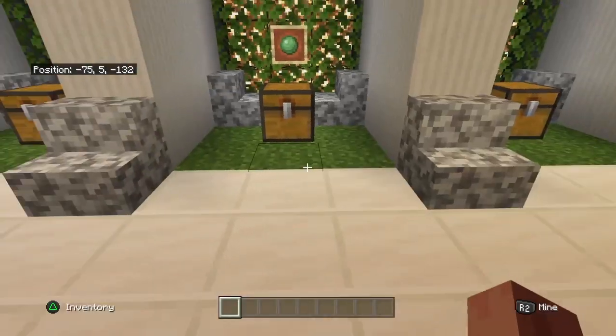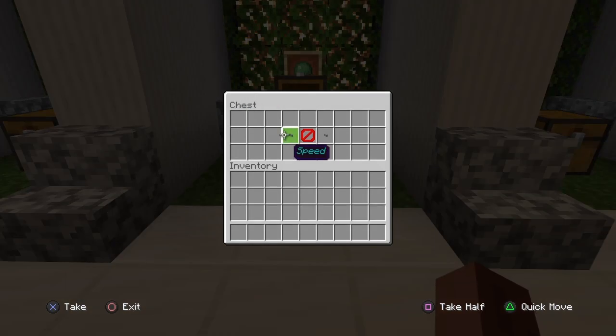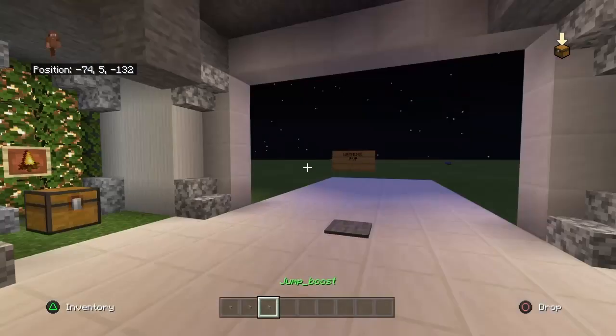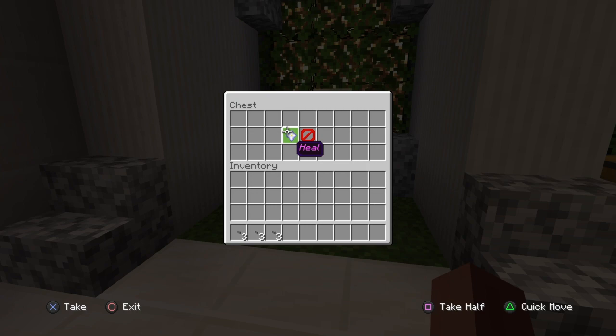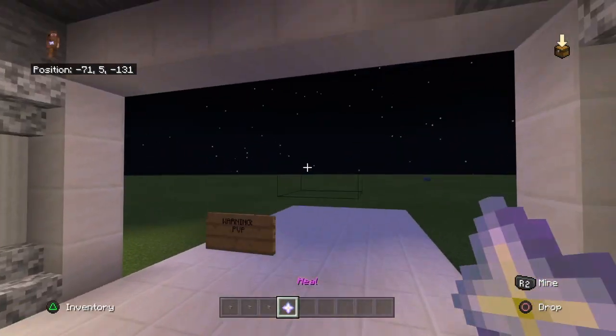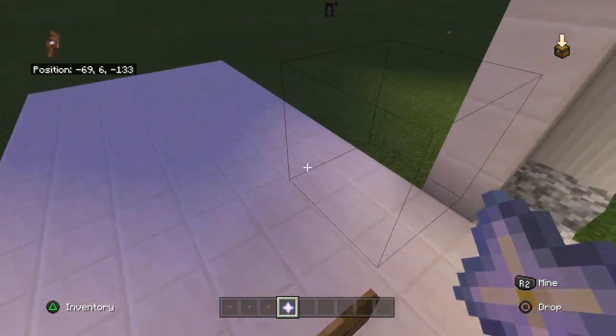I want to first show how it works. Right here it's just items you can pick them up. I use the self-refilling chest — you don't have to, I'm just using it because it looks fancy. I'm going to grab three of each and then show you this. This is the healing one — I'm still experimenting with it, but the commands behind it are actually not that hard.